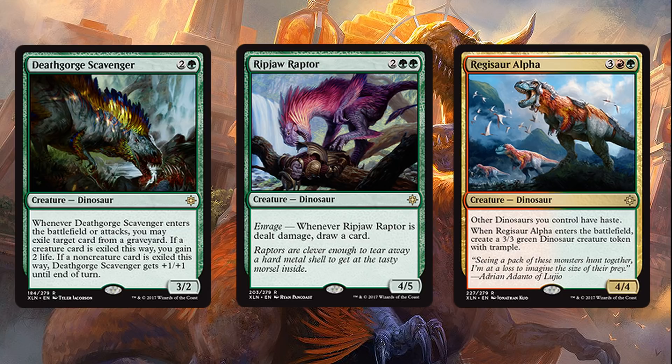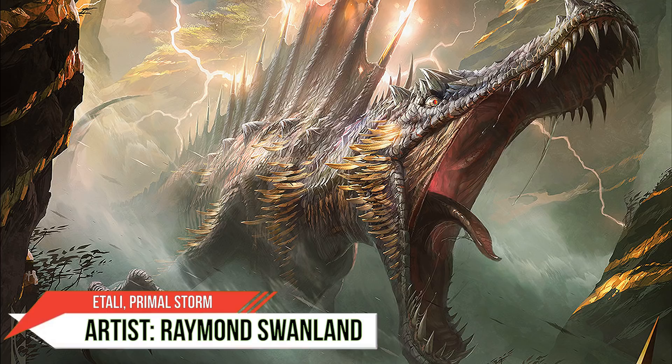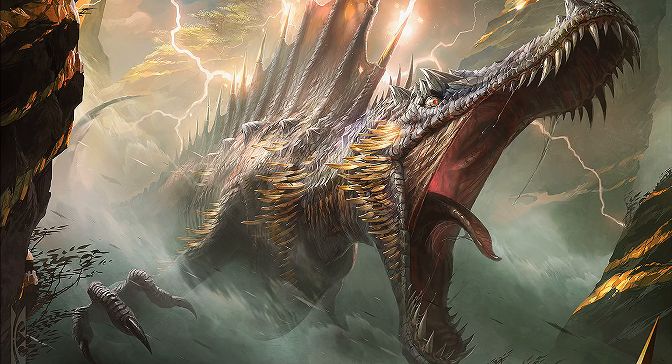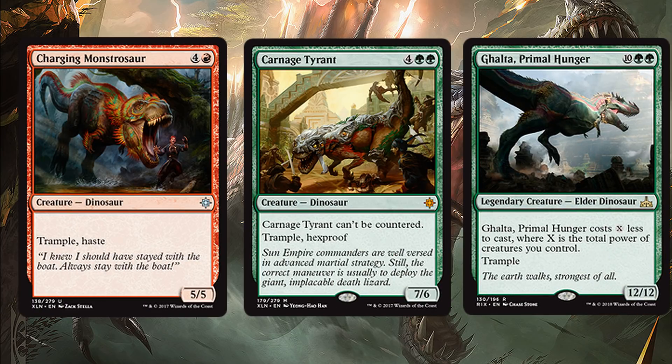Moving higher up in the curve — to be fair, Rivals of Ixalan didn't add too much to the dino list. But I've made some serious changes: Charging Monstrosaur, Carnage Tyrant, and Ghalta, Primal Hunger make up the last of our creatures. Ghalta is just a one-of in the deck — she pairs very nicely with Regisaur Alpha and a 12/12 trample haste is something we cannot overlook. Charging Monstrosaur has haste, which is good against control, and trample, which is good against token decks. Carnage Tyrant is pretty tough for control decks to kill, although he can be dealt with if your opponent plays sweepers. All three are hard-to-kill end-game threats and they do that very well.